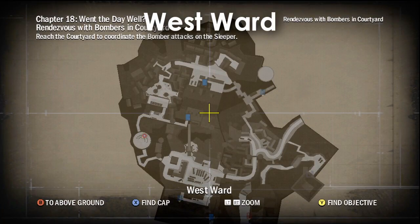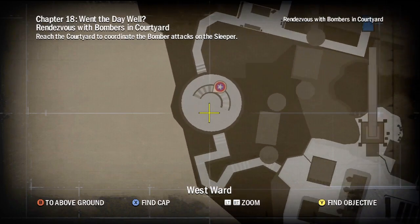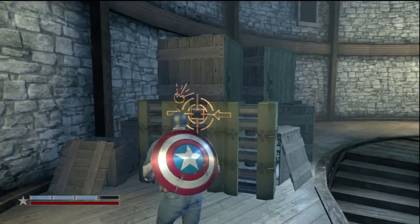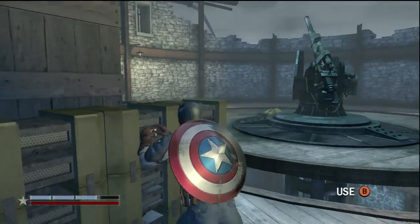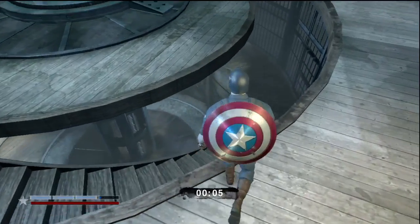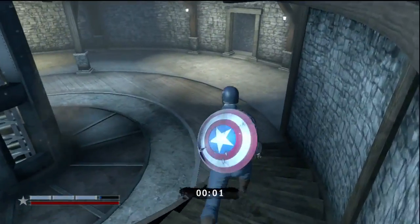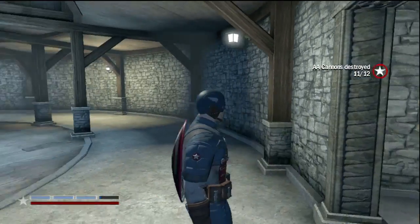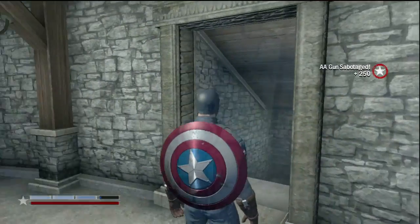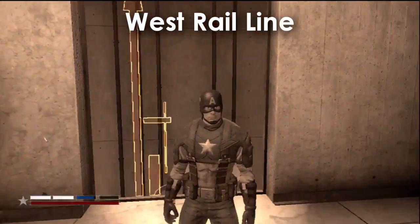I kinda fucked up — I recorded them all out of order, as usual. So my guides aren't that great. I'm gonna show you how to get them in order by chapters. That's not a health bar, that's like a Captain America super power bar. But this is the West Ward, Chapter 3. Go up the staircase, put the C3 on whatever that was, and it blows up. Technology was not advanced at that time — they had not discovered the number 4 yet.